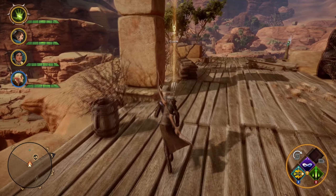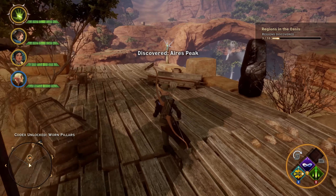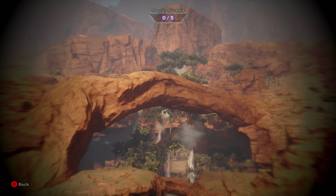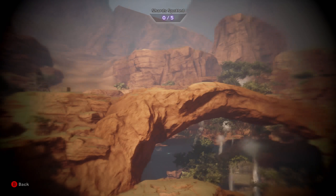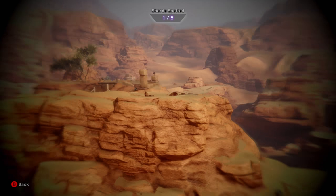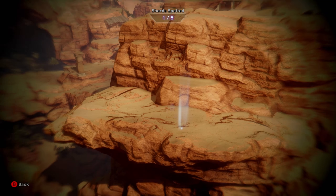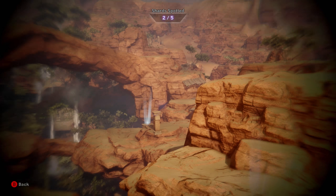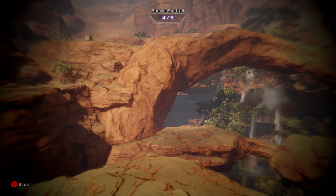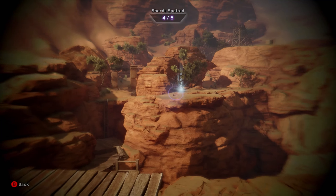This is kind of where I start checking out. Come on, one more shard somewhere. There we go. And this is where we use the shards — there is a temple up there. There's only two camps as well, which is kind of crap.